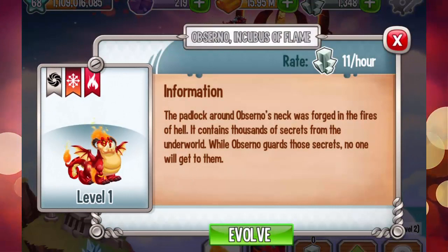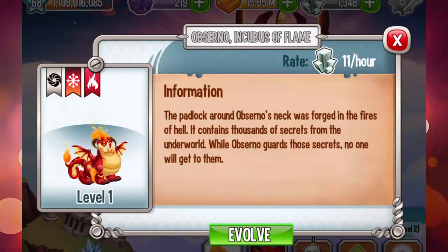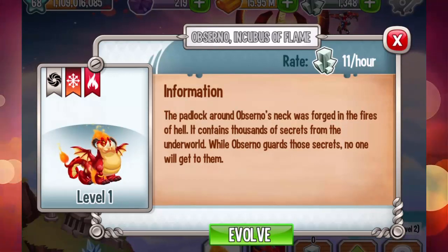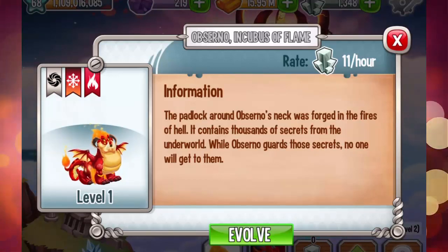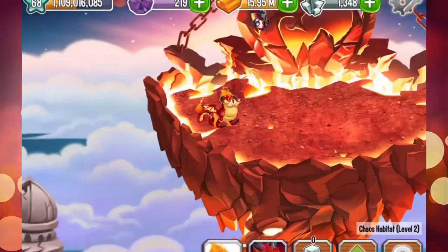The Absurno Incubus of Flame — the padlock around Absurno's neck was forged in the fires of hell. It contains thousands of secrets from the underworld. While Absurno guards those secrets, no one will get to them. Okay, pretty nice.